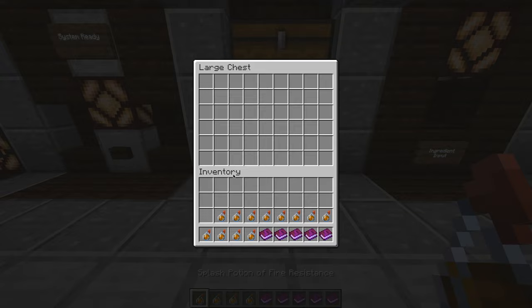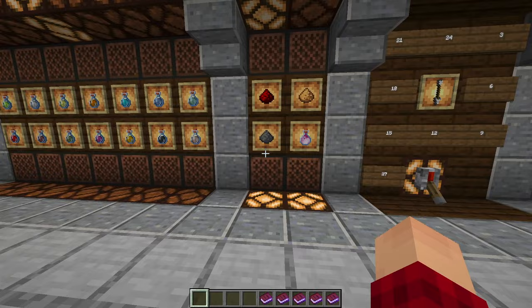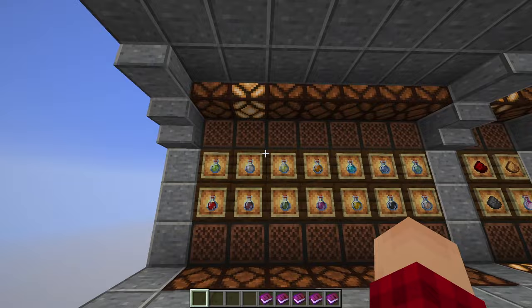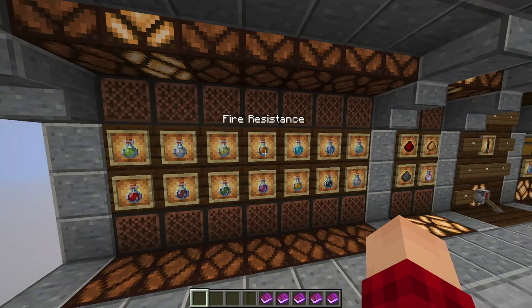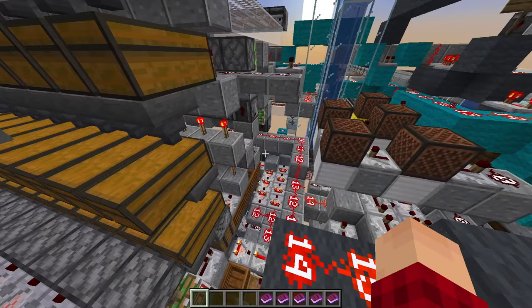Let's do a different potion combination — we're going to make 27 potions. Let's use the dragon's breath this time, so we'll make a long lingering potion of invisibility. This is arguably the longest one because it uses the most ingredients. The system is ready, so let's click it, and here in a bit we'll have 27 potions output to the chest.